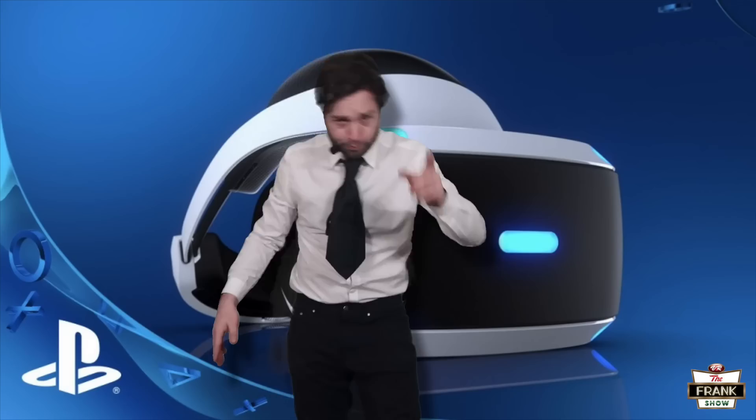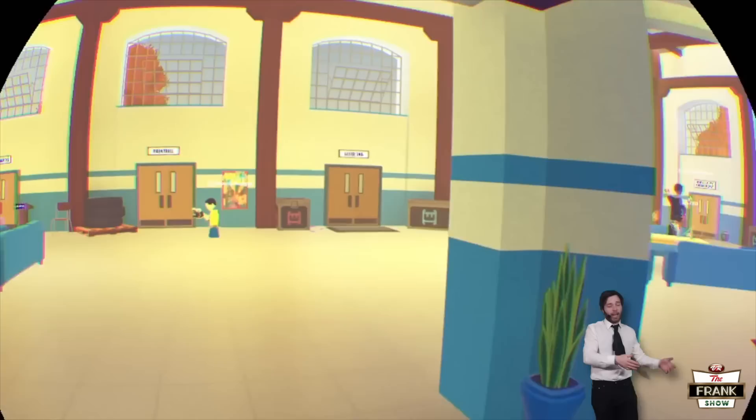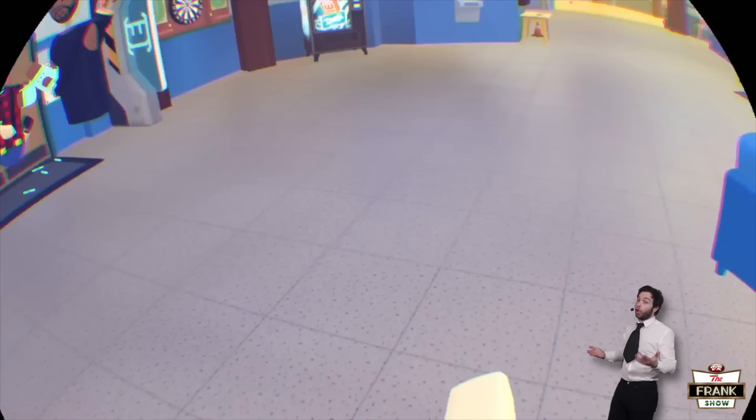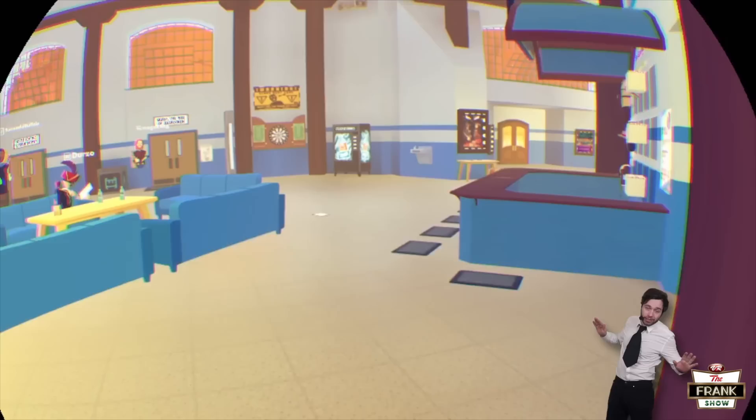We have some lovely PlayStation VR news for you. First up, Rec Room finally has smooth movement. You can really only use this in the main area of Rec Room, and then you can kind of use it in custom rooms. But if people make awesome maps and build cool custom rooms, you could have an awesome team deathmatch or capture the flag shooter with full locomotion. All you have to do is hold your move button, point, and you're grooving.